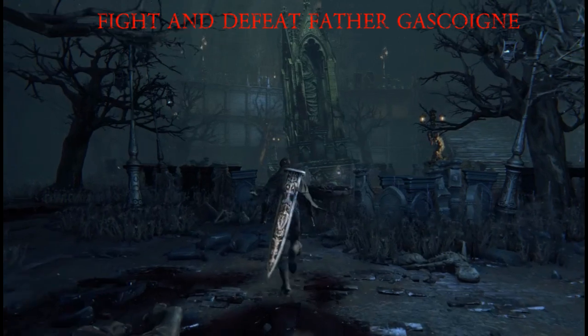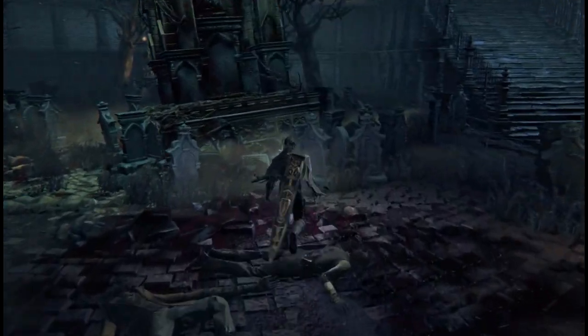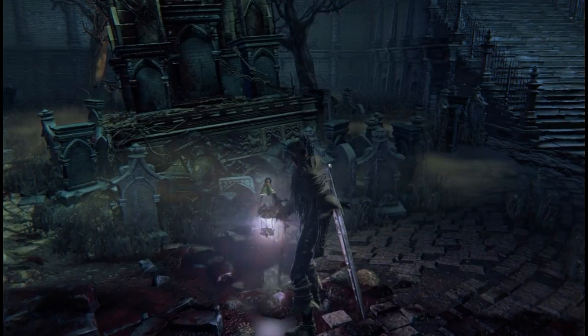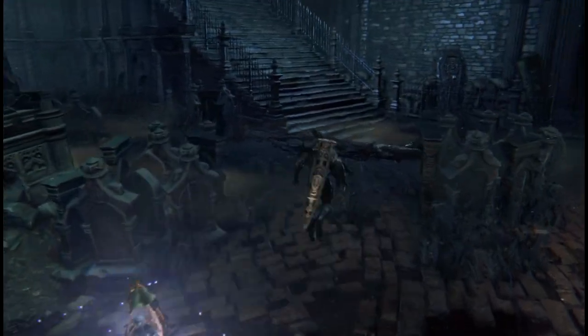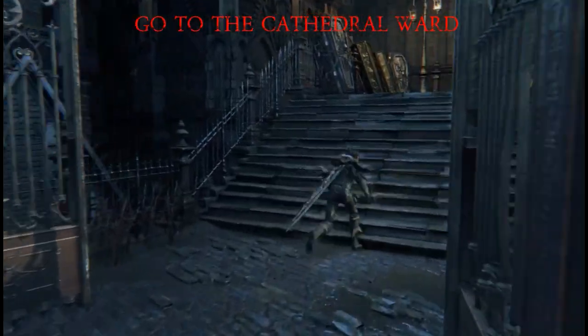In the beginning of the game you come to Gascoigne — fight him and defeat him. Remember after the fight to light your lanterns. Sometimes I see people struggle to get back to the same area just because they forgot to light a lantern. It's an easy oversight but it can be done.